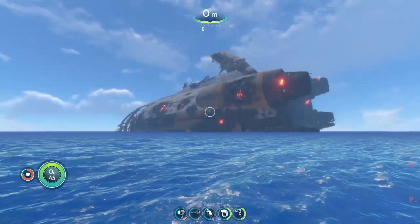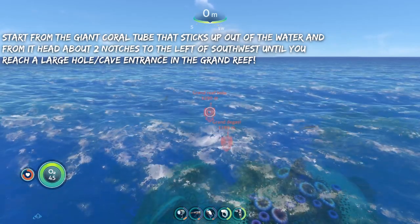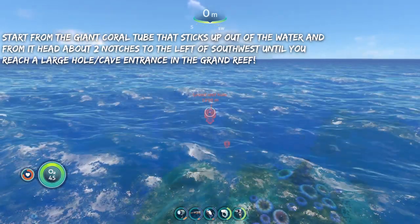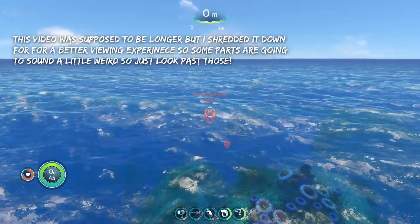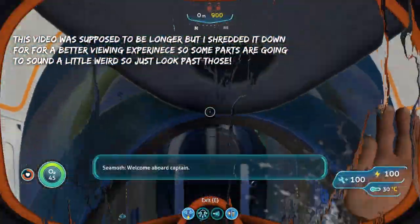The blue part — you're going to start from the giant hole to the six side of the water and head about two notches to the left of southwest until you reach a hole in the grand reef pile. You're going to stop there whenever you get there, and I'm going to instruct you on where to go next.